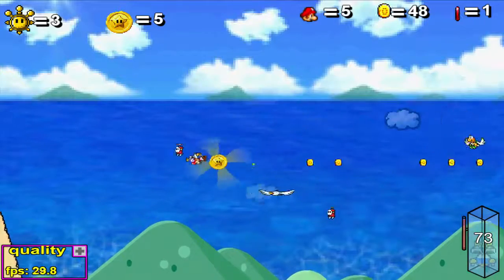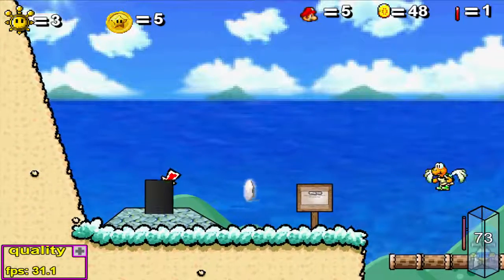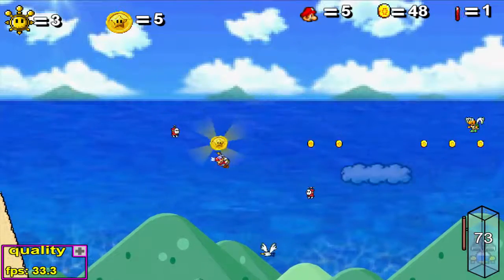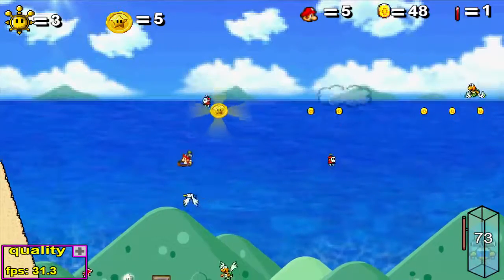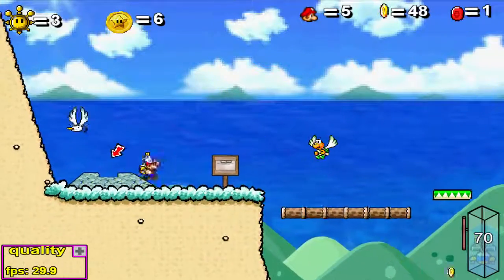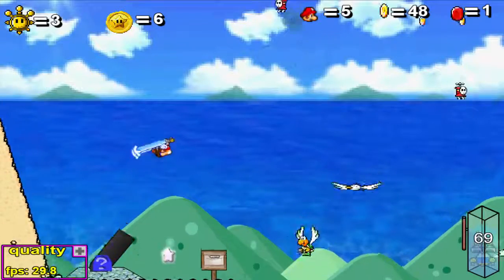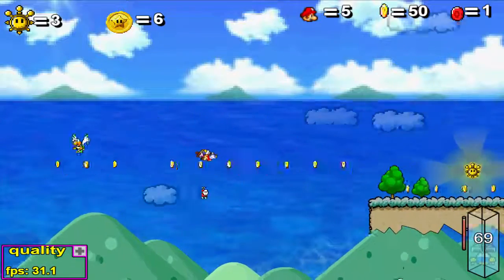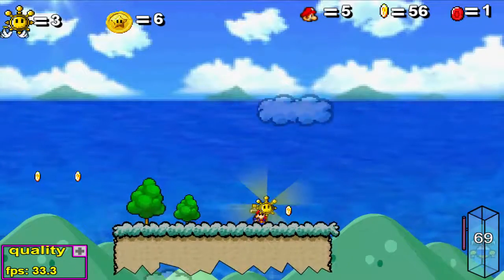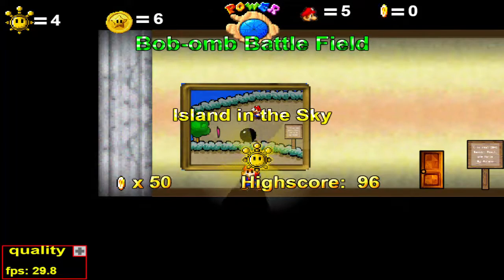Aquí hay una moneda de estrella, la quiero pillar. Me la he saltado como un tremendo... A ver si la puedo pillar bien ahora. El sonido se ha distorsionado un poco por culpa de los pasos. Las gaviotas son muy útiles en este juego. Vamos a ver si puedo llegar de una — ya lo he pillado. No sé cuánto tiempo llevaré grabando, cuando salve el juego voy a hacer una pequeña pausa.